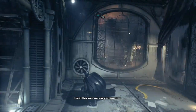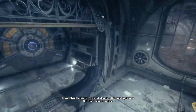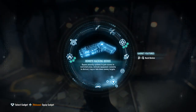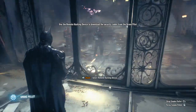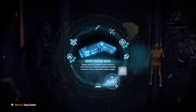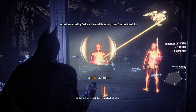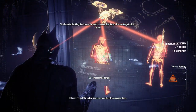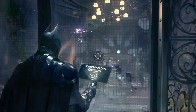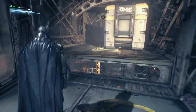Those soldiers are using an unmanned drone — if I can download the security codes from the soldier controlling the drone, I'll be able to turn it against them. Just ran a quick diagnostics check — I've got the code! I've got the code, now I can turn that drone against them. Seriously, that's so cool.